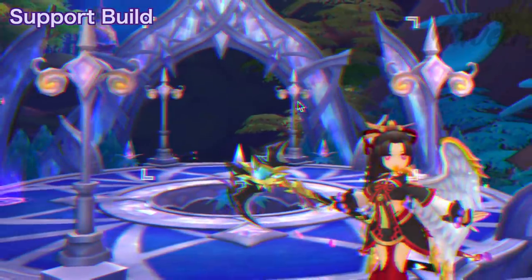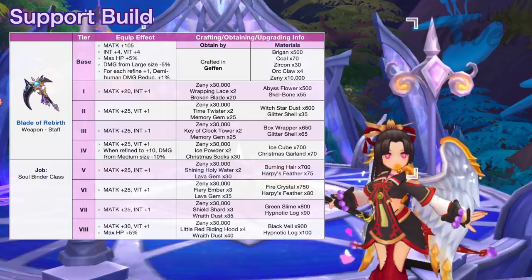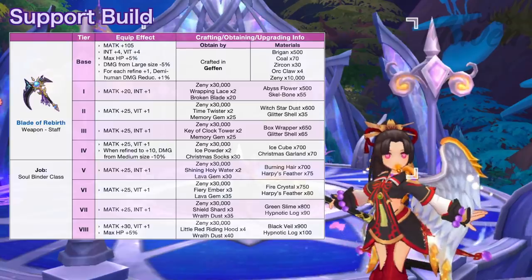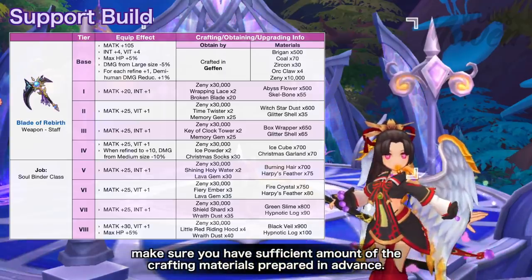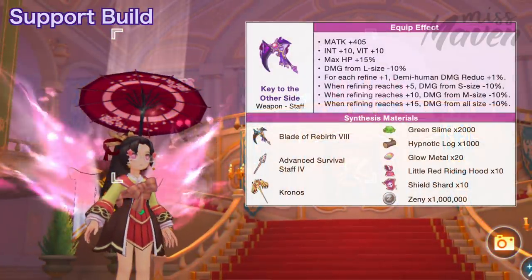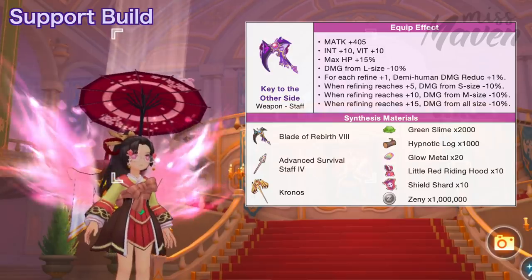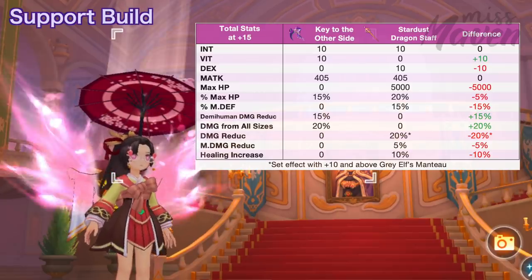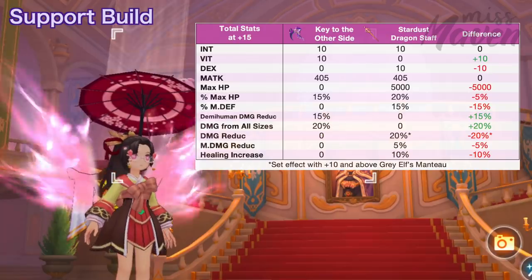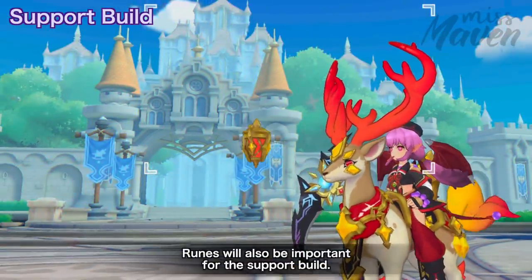For the support build weapon, you can either use the Stardust Dragon Staff or the new Blade of Rebirth staff, which grants huge damage reduction from demi-human, ranged, and large or medium-sized enemies. It can be crafted in Geffen and upgraded to Tier 8 using specific materials, so if you're planning to refine it to +15, make sure you have sufficient crafting materials prepared in advance. Its synth version, called the Key to the Other Side, grants additional stats. You'll need a Tier 4 Advanced Survival Staff and Chronos as secondary materials. Compared to Stardust Dragon Staff, the new weapon grants more VIT and damage reduction from demi-human and all sizes, but lower max HP, physical and magic damage reduction, and healing stats.